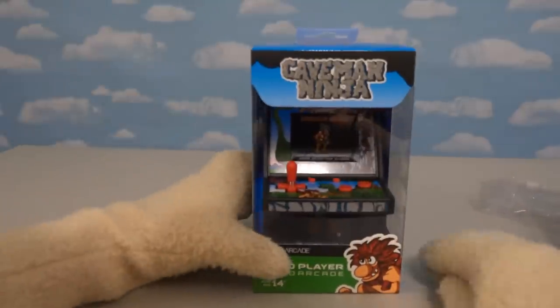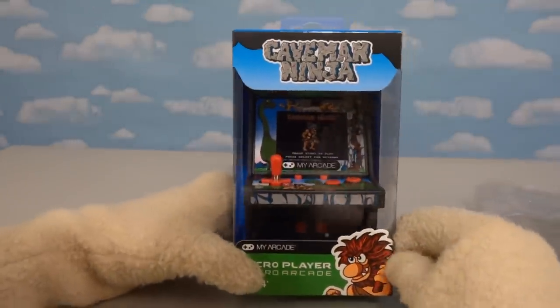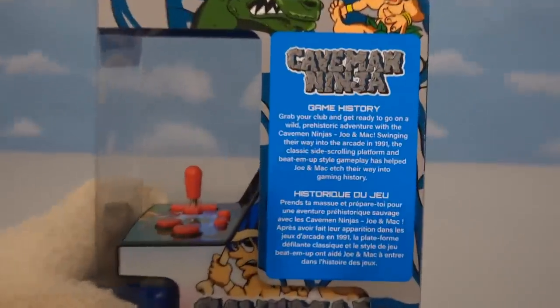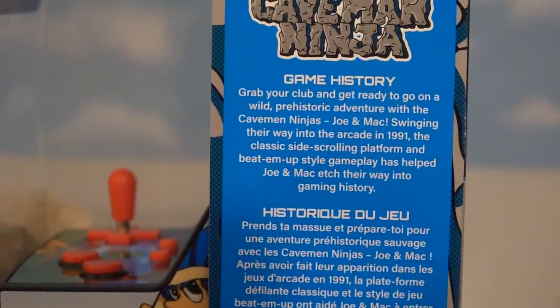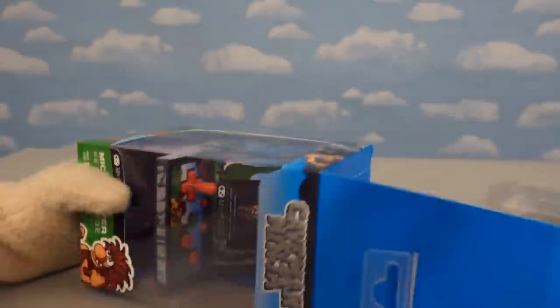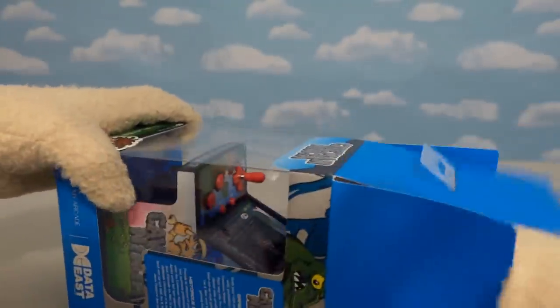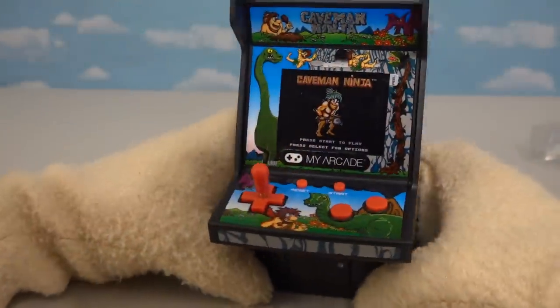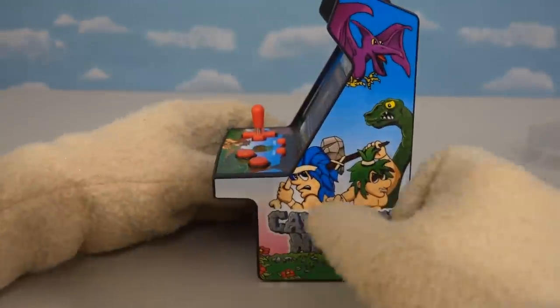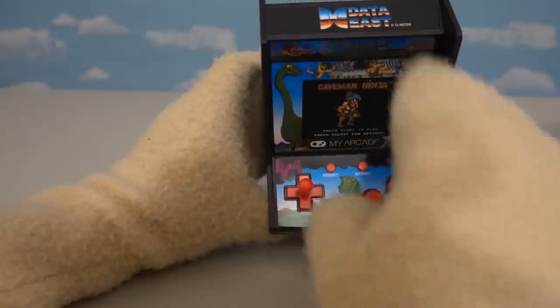The last arcade game we have here is Caveman Ninja! I'm not too familiar with that game, but looks like we've got the caveman down here, we've got some flowers over here, and on this side we've got the game history. Wait a minute — this is also called Joe and Mac? Yeah, I know them! No wonder I didn't recognize the name Caveman Ninja — I recognize this game as Joe and Mac! So here we have the super cool arcade game, we've got the joystick art right there, we've got the side cabinet art here, and of course there's Joe and Mac, the two cavemen. And on top we've got the Data East logo!